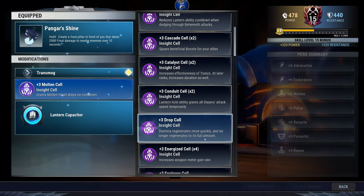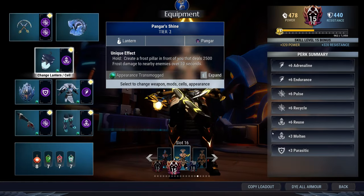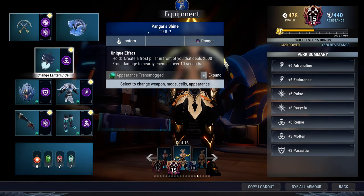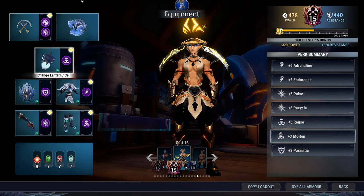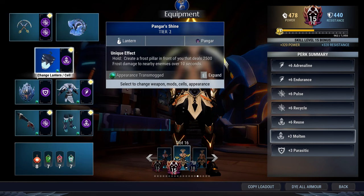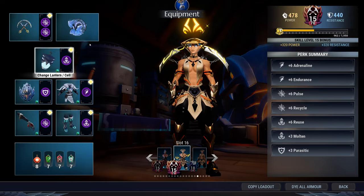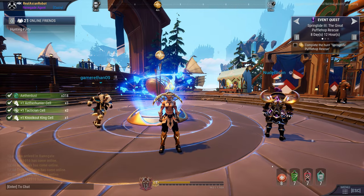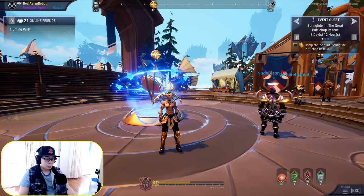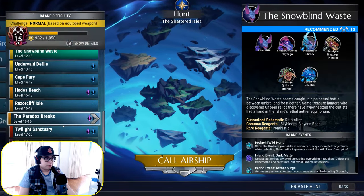I'm going to demonstrate the Reuse plus six version. Parasitic plus three is just your survival — even when using Iceborne, we still use Parasitic plus three. Just keep in mind you'll need the Koshai lantern to balance yourself out if you're using the Tempest version. My chain blades are level 15, so I can't show the super high-end of combat, but let's go to Twilight Sanctuary and smash some creatures.